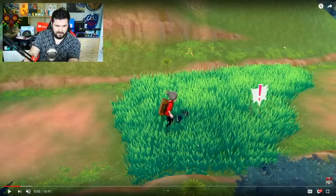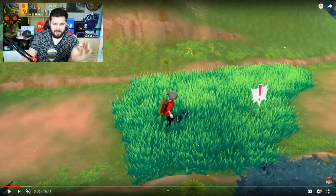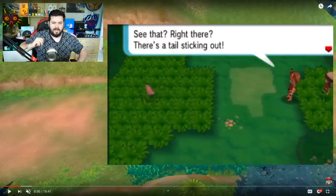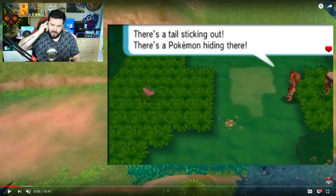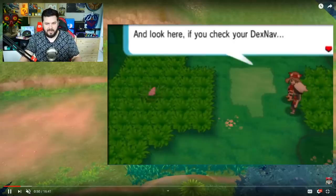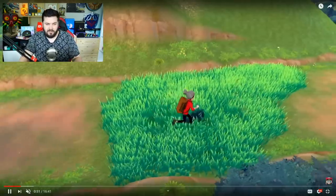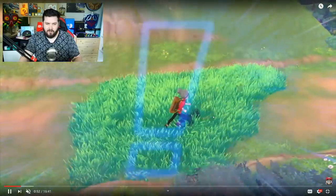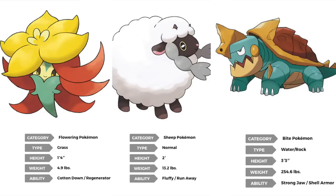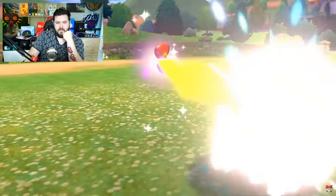This is an interesting scene — it reminds me of Omega Ruby and Alpha Sapphire where once you start to head into the grass, you can sneak up on a Pokemon for chaining. I don't know if we're going to be getting that feature back. You see the exclamation mark and you immediately crouch down, but then it ran over to them. We get the new sheep Pokemon, the Scone, and the angry turtle.